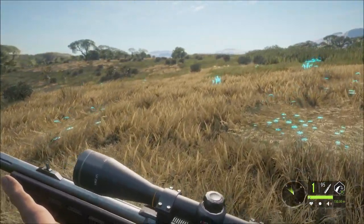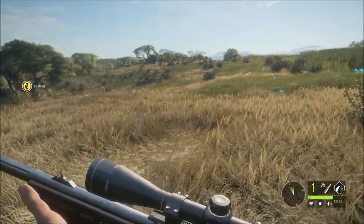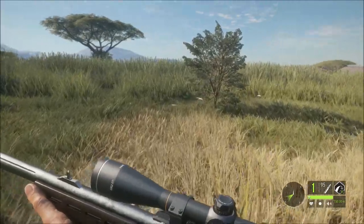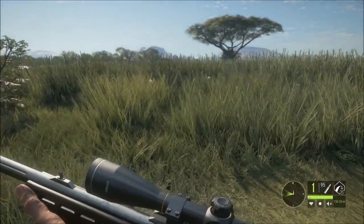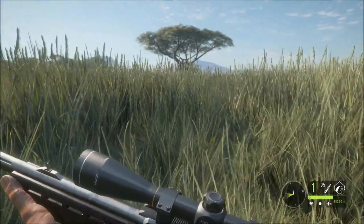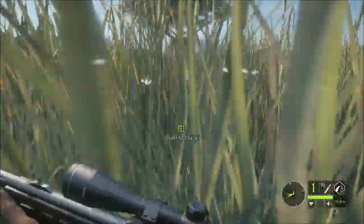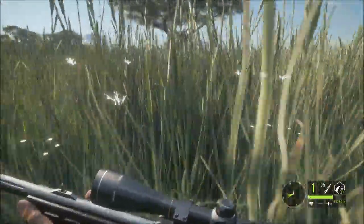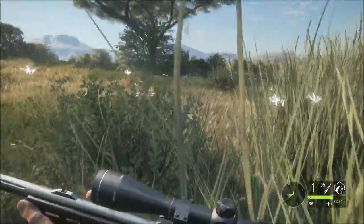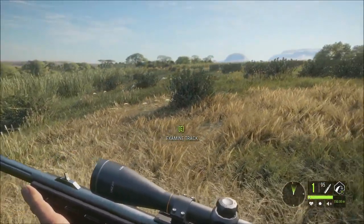So this lion ran up here somewhere. I'm still yet to be attacked by a lion. I've had them right near me, and they run right past me - like I'm wearing the ghillie suit. Do they think I'm a big bloody bush? I have no idea. Alright, let's look at the map. There's my tower right in front of us, we'll head back there and try and see this other lion. I'm not sure why they're not dying at north of 25 - that's the second one that's done it to me.